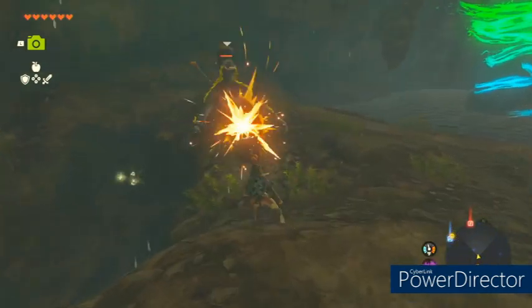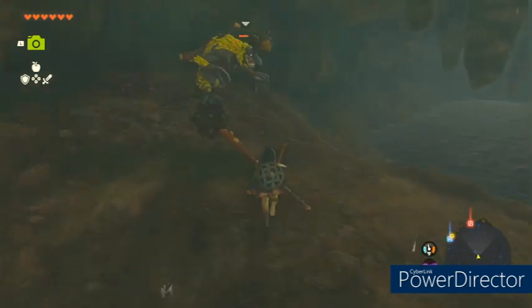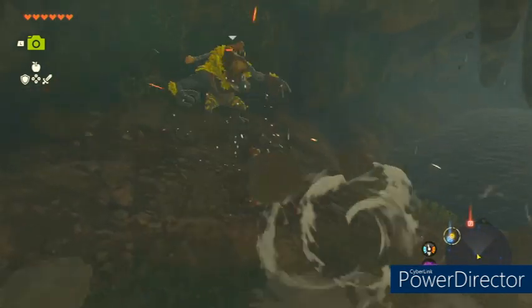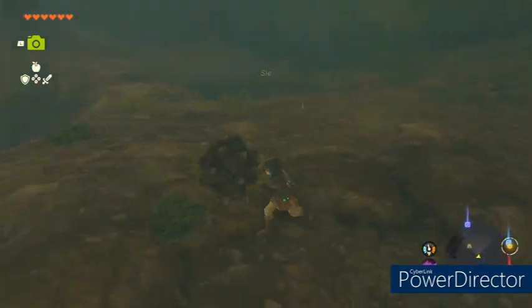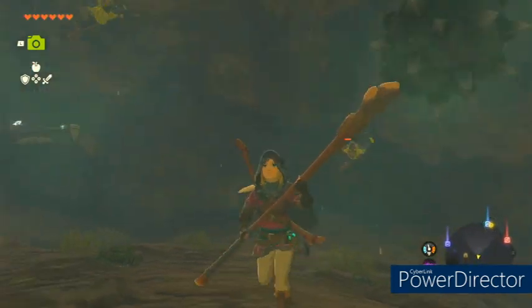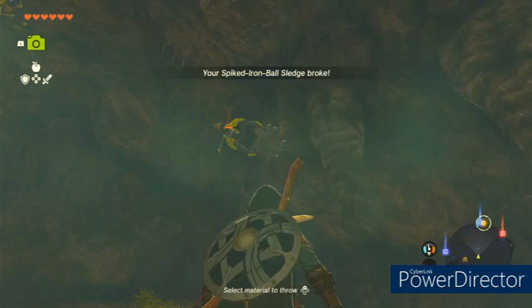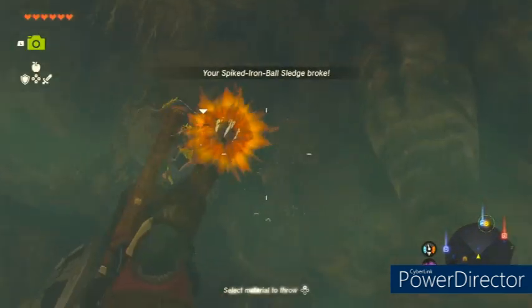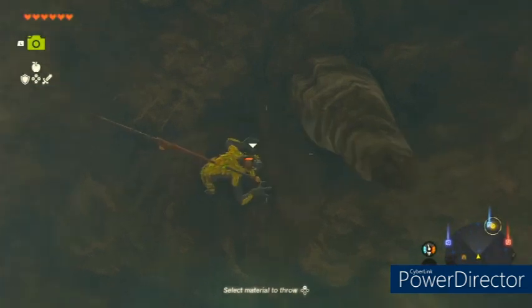As you can see, there is a shrine in the water. If the Horoblins are up above you, they're gonna throw rocks at you — try not to get hit. They're hard to get when they're up there. I suggest potentially using fire fruit or bombs to knock them down. I was out of arrows when I did this shrine, so I'm just chucking stuff at them the old-fashioned way.